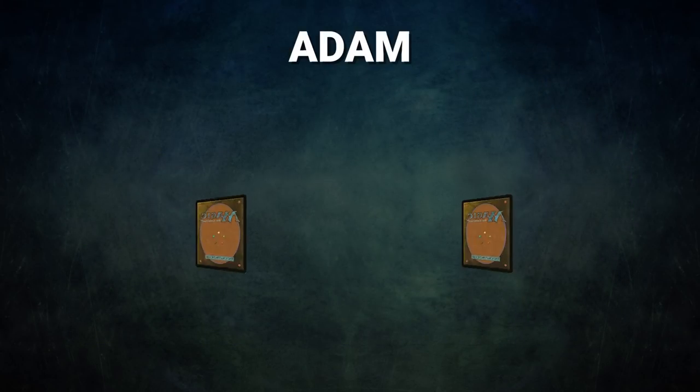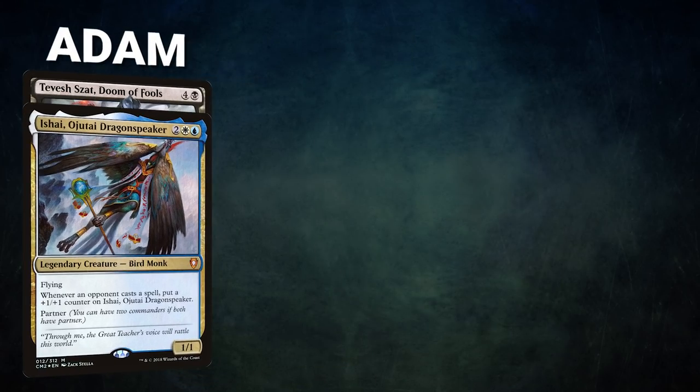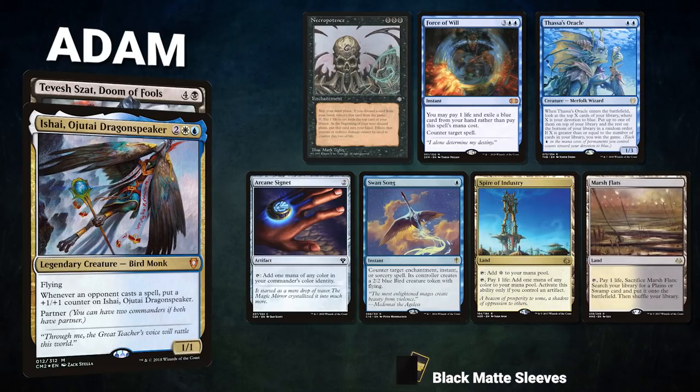First, we have Atom piloting the partner pair of Ishai, Ojutai Dragon Speaker, and Tevita Zat, Doom of Fools. This is a mid-range deck focusing on slowing down the board and finishing off with a combo. Atom's opening hand contains Necropotence, Force of Will, Thassa's Oracle, Arcane Signet, Swan Song, Spire of Industry, and Amarsh Flats.